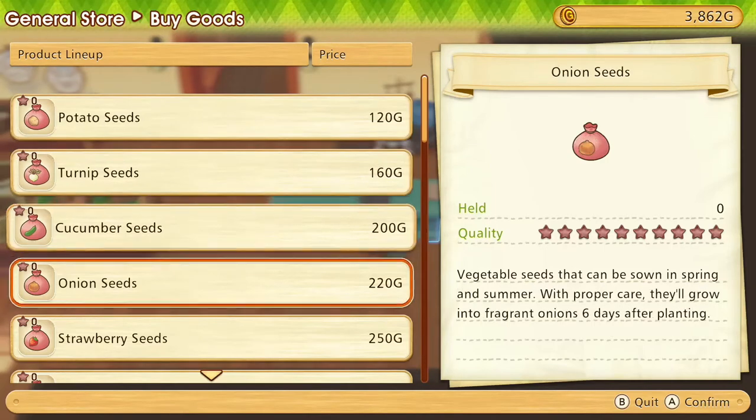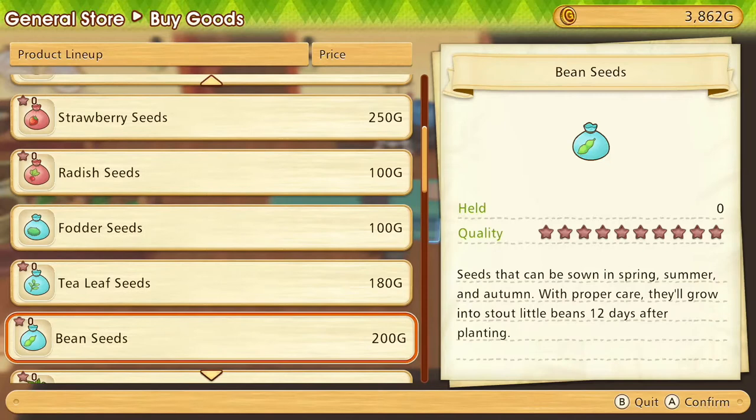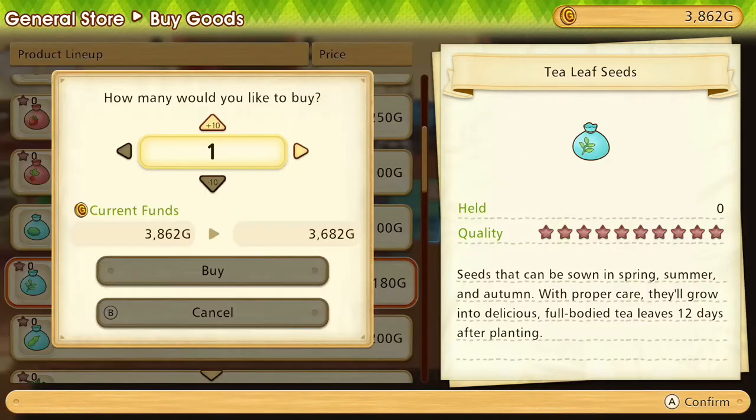I'm thinking something a bit different - something we haven't grown before will be nice. So I guess tea leaves and beans. Let's get 9 of each.